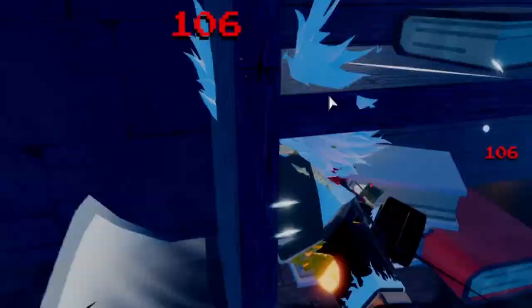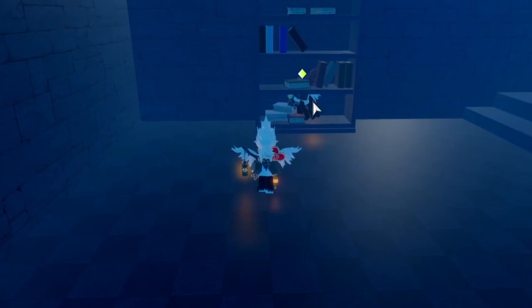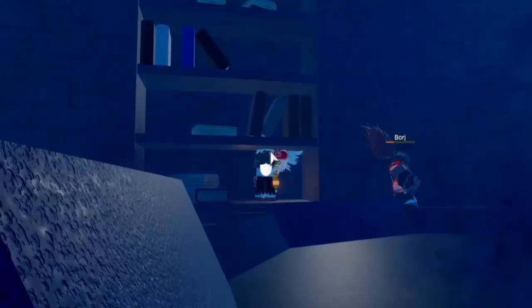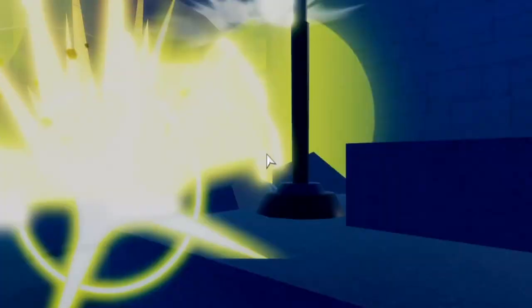Basically, the method works like this: you need a person to be bait. The baiter lures the boss Borg into a bookshelf, and when he's inside the bookshelf, you ult him. Because the boss gets stuck inside the bookshelf, you use your ults. This works better with more people, but the minimum is one baiter and one person using their ult. You use your ult and then you switch.